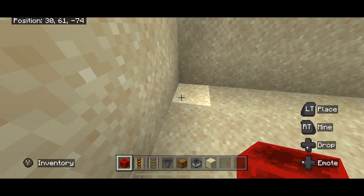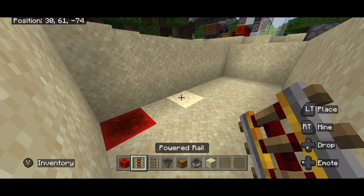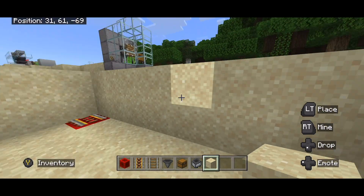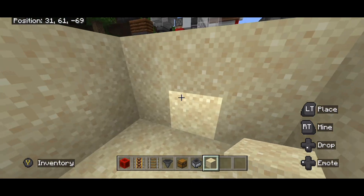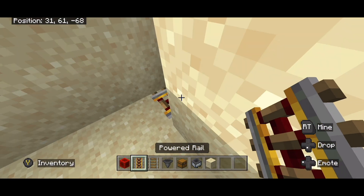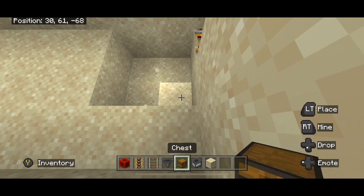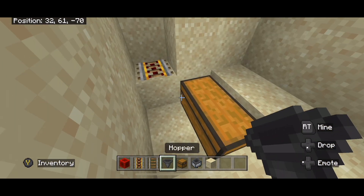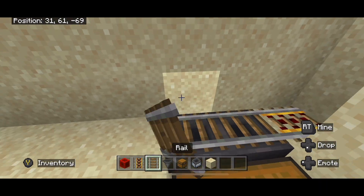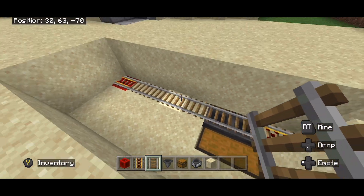Now what you're going to do is come to this very corner, break this block and replace it with a redstone block. You can then place a powered rail on top of that. Come over to this side of your hole, break these two blocks and place a powered rail right there. Then break these four blocks, place a double chest here, and then hoppers funneling into the double chest. Then place rails on top of those hoppers connecting those two powered rails as well.